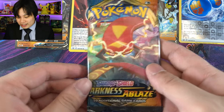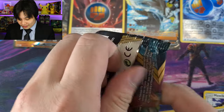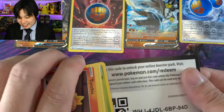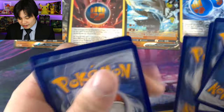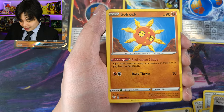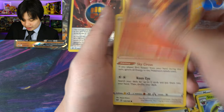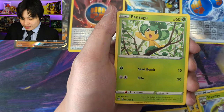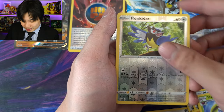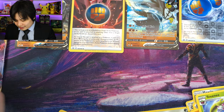Metal Energy, a nice Power Energy, a Solrock, a Stunky, a Torchic. A Starly, Skarmory, Pancham — electric. A Rookidee. And a Sirfetch'd, Regular Rare. Darkness Ablaze.